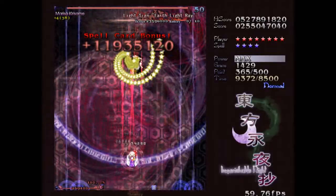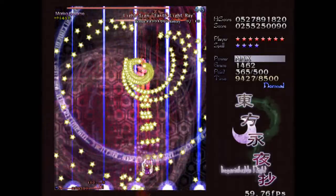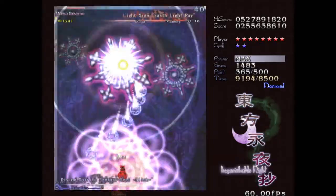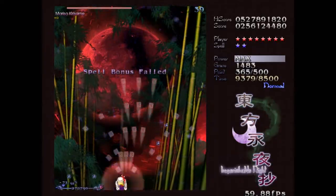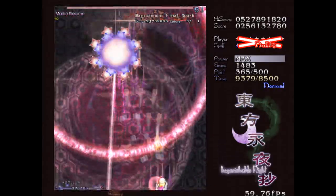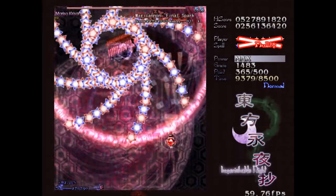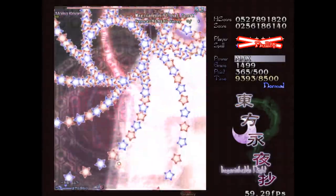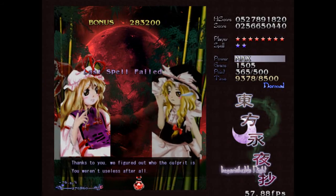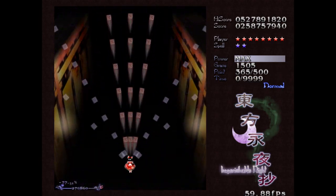And we have Marisa's final spell card: Light Sign - Earth Light Ray. It's actually not a very hard spell card in its own right, I just can't do it. But that should be it. And we got her last spell - Magic Cannon: Final Spark. Essentially a much stronger version of the Master Spark. She even turns it around and everything. It's not actually that bad. And also, if you fail the last spell, all you lose is the points - time will still pass. I didn't really care because that's actually a really hard one to capture.